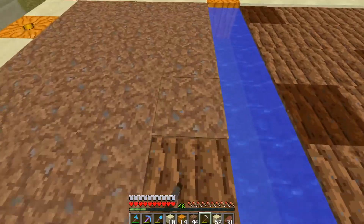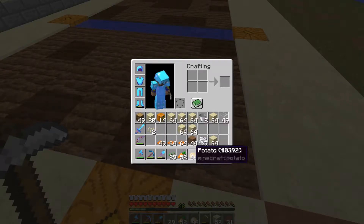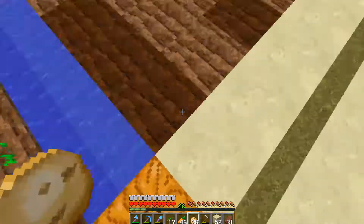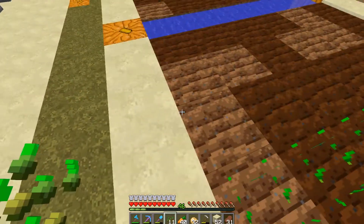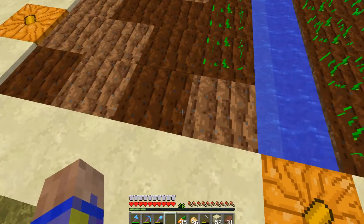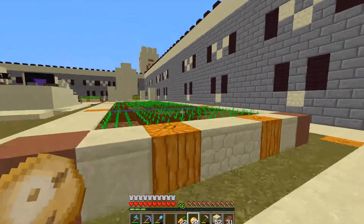Now I should be able to hoe the ground like this and we'll have another harvestable garden. Planting heavy on the wheat because I can use bread to feed the villagers. I'll need to check the trades on the villagers - see if they want carrots, wheat, or hay. I'll do carrots and potatoes and seeds here. I'm out of seeds so I'll just plant it all out with carrots or potatoes, whatever I have.